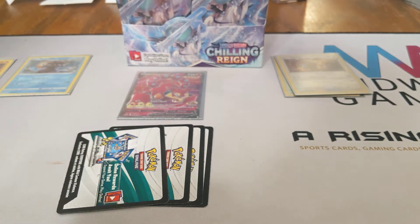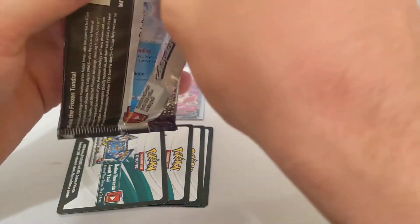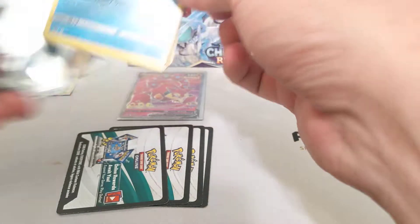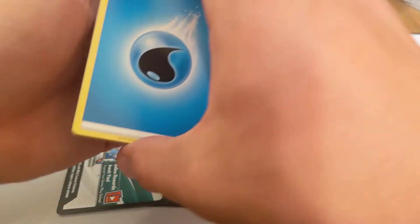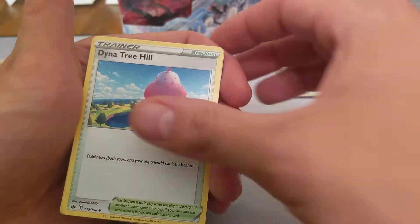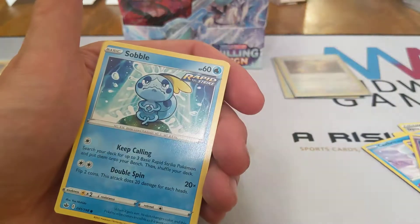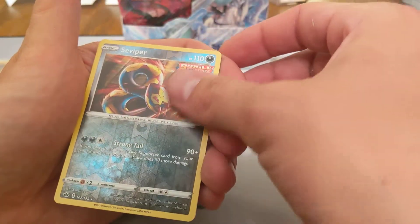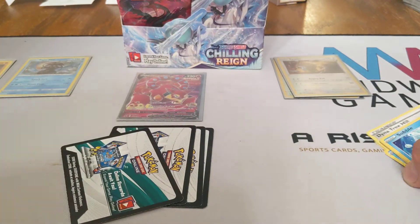I think this is going to be a toss-up between Chilling Rain and Battle Styles to be the first set I complete as a master set. We have Water Energy, Old Cemetery, Steeny, Dynatree Hill, Castform Snowy Form, Ghastly, Kubfu, Hatenna, Sobble, Seviper Reverse Rare, and Galarian Weezing — the British one. Very bad. I'm sorry if I have any British viewers.